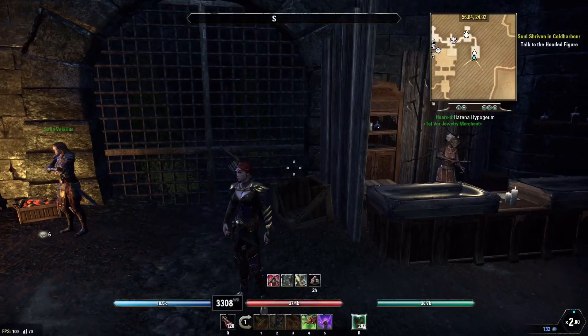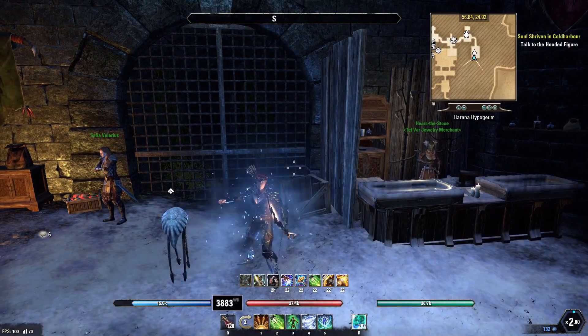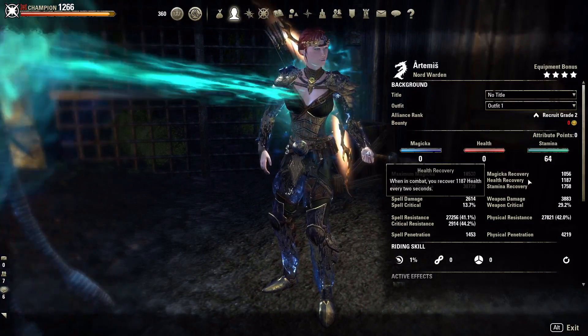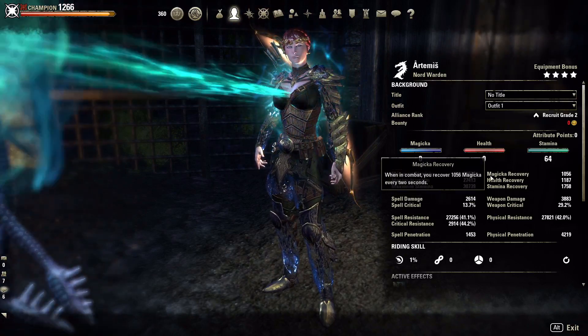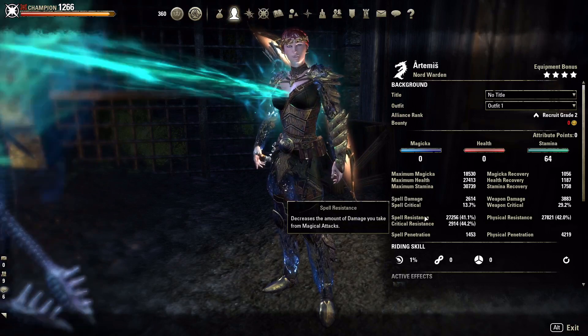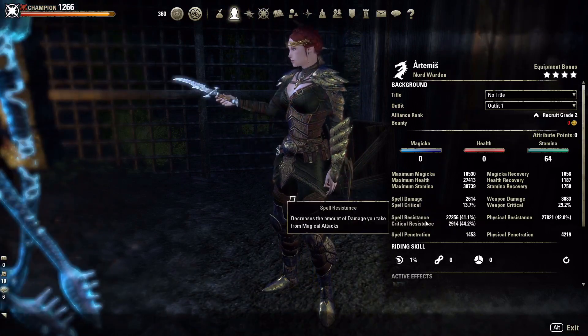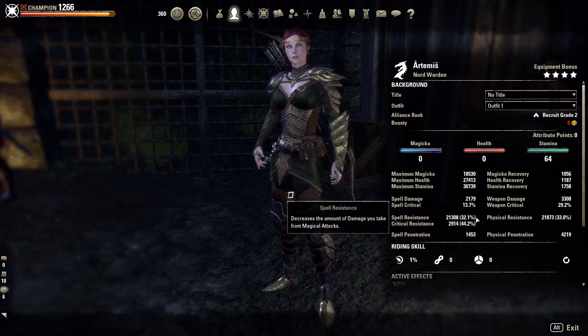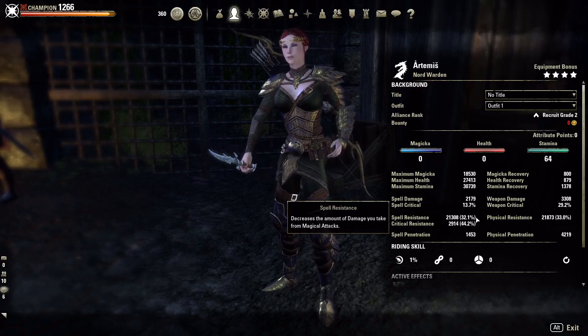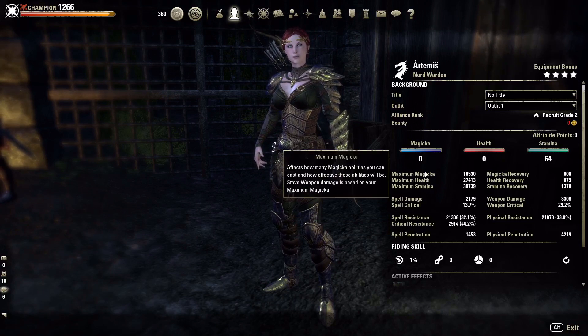Looking at our stats buffed up: magicka recovery is just over a thousand, health recovery 1100, stamina recovery 1758 with potion popped, weapon damage is 3800 to almost 3900, crit chance about 30%, 27,000 physical and spell resistance, and 2900 crit resistance. We feel very beefy on this build — not only are we very fast but our resistances are very good for being a medium armor build, and our healing kit on this is very nice.